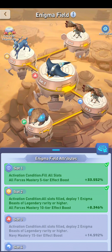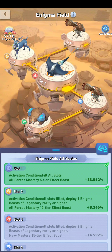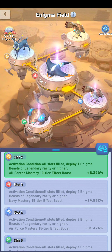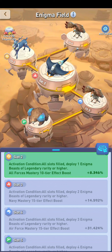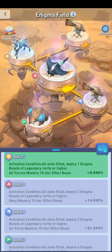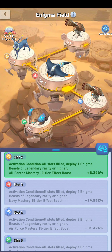The second thing to keep in mind is your Enigma field goes from slot one to slot five from back to front. If slot one is activated, then slot two will activate. If slot three is activated, then slot four will activate. For example, I don't activate slot three because I don't have level 15 Navy mastery yet. I do have level 15 Air Force mastery, but that doesn't work because slot three is not activated. So it would be important for me right now to get my Navy mastery to level 15, and Alliance deal mastery day is coming up, which gives me a good idea of what I should do that day.